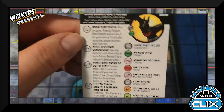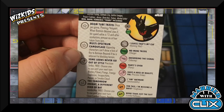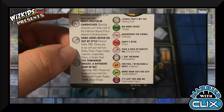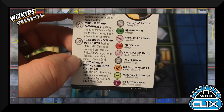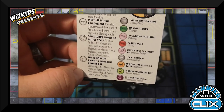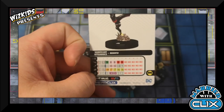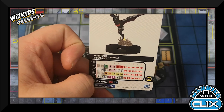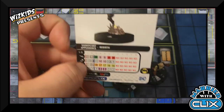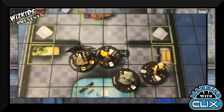Batman Beyond ignores hindering for line of fire and has Boom Tube Travel. Multi-Spectrum Camouflage means opposing characters can't draw a line of fire to Batman Beyond if he's adjacent to blocking terrain. His special attack power gives him Precision Strike and a choice of Blades/Claws/Fangs, Energy Explosion, Incapacity, Poison, or Smoke Cloud. His special damage power gives him Leadership plus your choice of Close Combat Expert, Perplex, Outwit, or Shape Change. He's stealthy and very versatile — that's why he's the figurehead of this team.